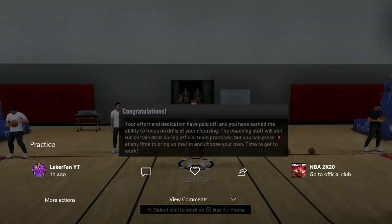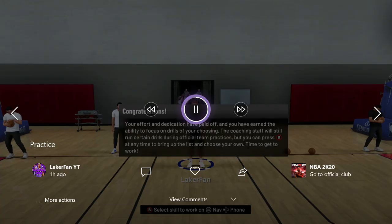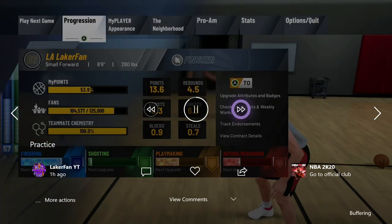Real quick, what I'm showing you here — it says 'Your effort and dedication has paid off. You have earned the ability to focus on drills of your choosing. The coaching staff will run certain drills during official team practices, but you can press B at any time to bring up the list to choose your own.' Getting this is really essential to getting your badges.